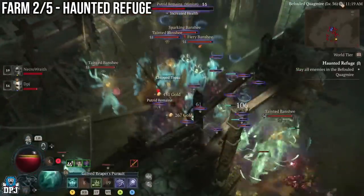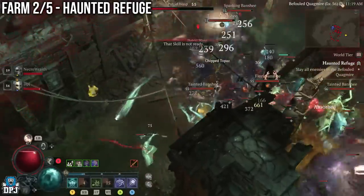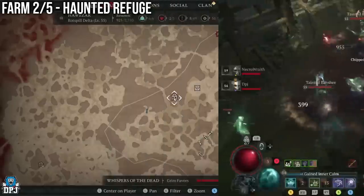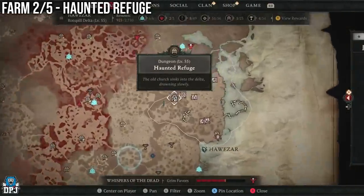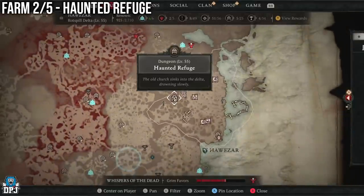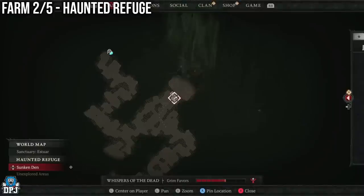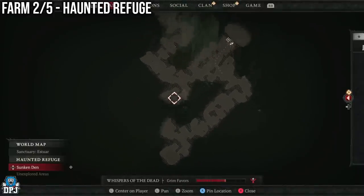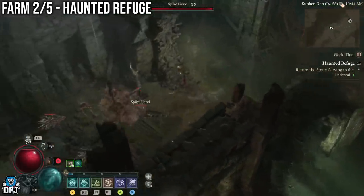Next up we have the Haunted Refuge, which can be located right here on the map. To farm this most efficiently, the first section requires you to collect 2 stone carvings and place them within the pedestal. Here I recommend running past all enemies if you can, only stopping if there's an event or enemies trap you, then quickly progressing onto the second part of this dungeon.